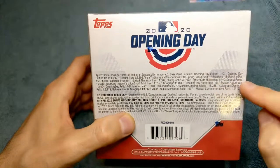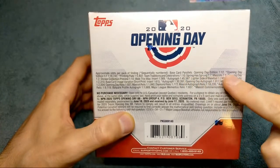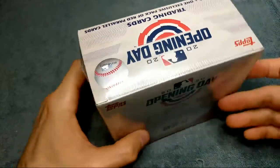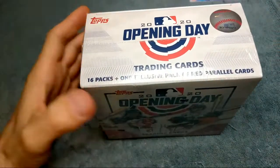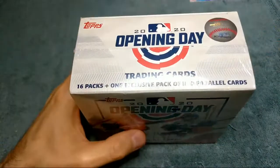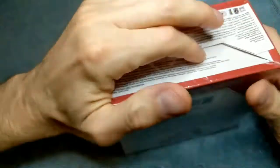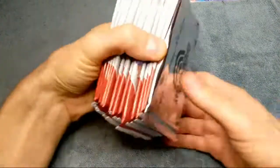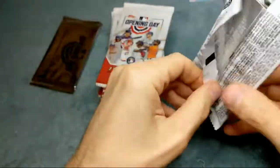We're looking for the Luis Robert rookie card, which is the same as the base Topps rookie card except it's a short print in here because it didn't come out in Series 1 — it came out in Series 2. It's pretty tough to pull, though my buddy Brett just pulled a couple of them. We bought 10 boxes, so hopefully we'll get one. We're also hoping for some good base card parallels from Opening Day.